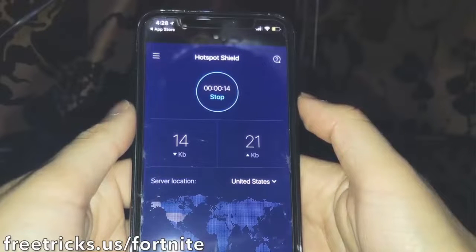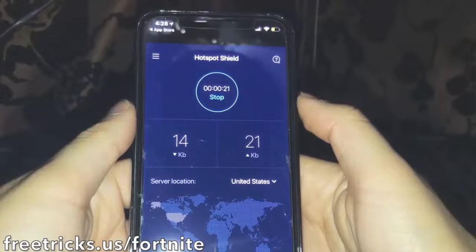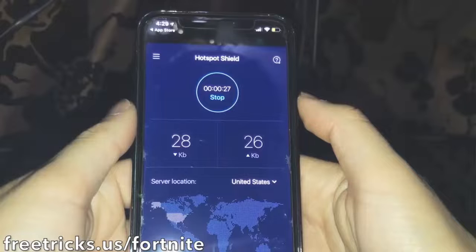When you're on the app, use it for about 40 to 50 seconds so that the human verification interface is completed. Then, right after that 40 to 50 second mark, go back to your Fortnite and you'll see that the V-bucks will be there.